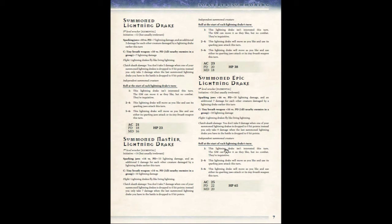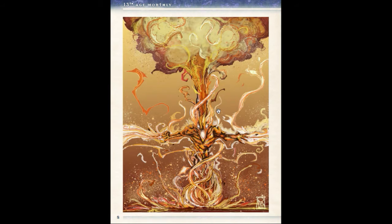Each one of the drakes and the flux summons has a little D6 table that you roll at the start of every one of their turns. It adds a little bit of drama into the game — maybe they'll take an action, or maybe the flux or the lightning drake won't be interested and won't make any attacks that round. There are a couple of variables thrown in there, and I actually like that.